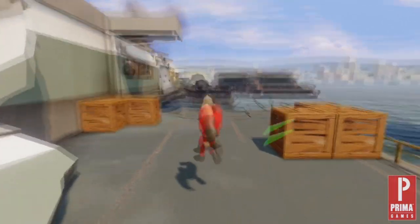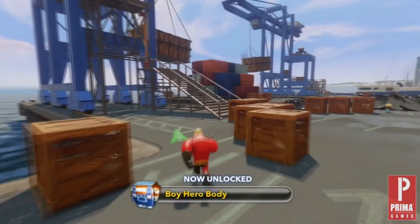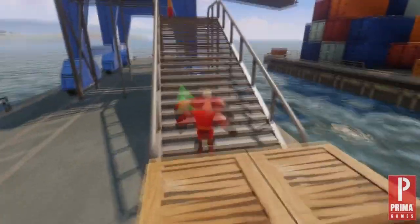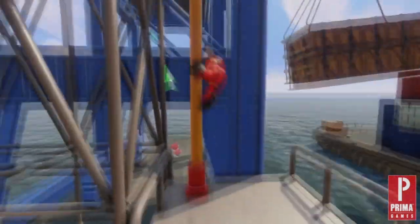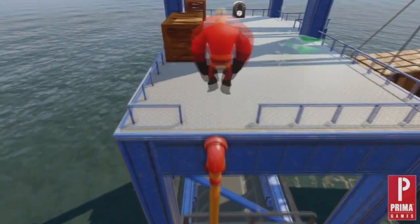Once you are in the playset, you are immediately thrown into the action. Follow the green arrows on the screen, but don't feel the need to rush. There are a couple of red capsules laying around that you will want to pick up. Remember, red capsules are more common, easier to reach, and contain toys for the playset.